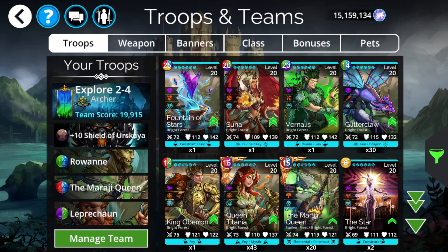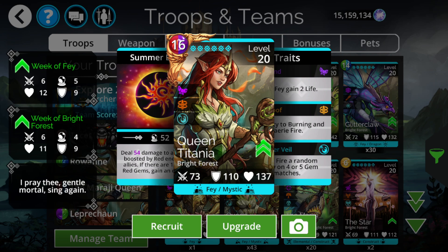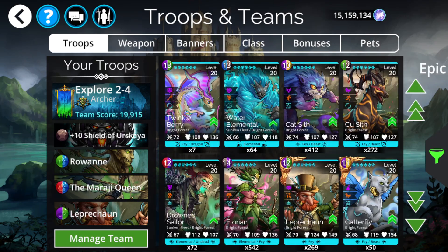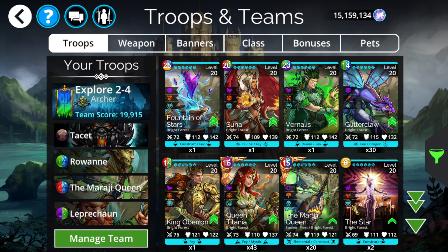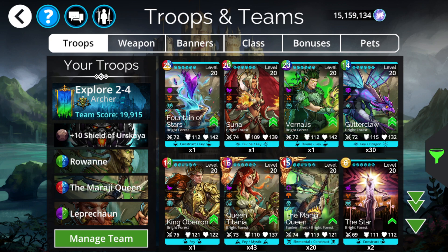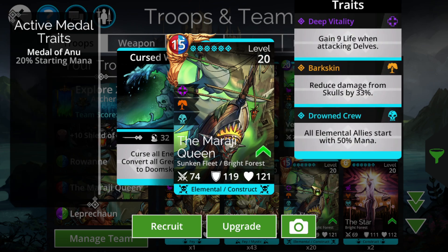It has a lot of synergy. Even just looking at the kingdom itself, one of the more obvious pairings is into Queen Titania. Queen Titania is more devastating now than ever - already a pretty decent troop, now made even better. One other really noteworthy one, not from this kingdom, is Rowane. Rowane does count as a Fey. While you normally use her under Mirage Queen for elemental, both options can provide 50% mana start - so you now have two different options from the same kingdom to give half mana start.